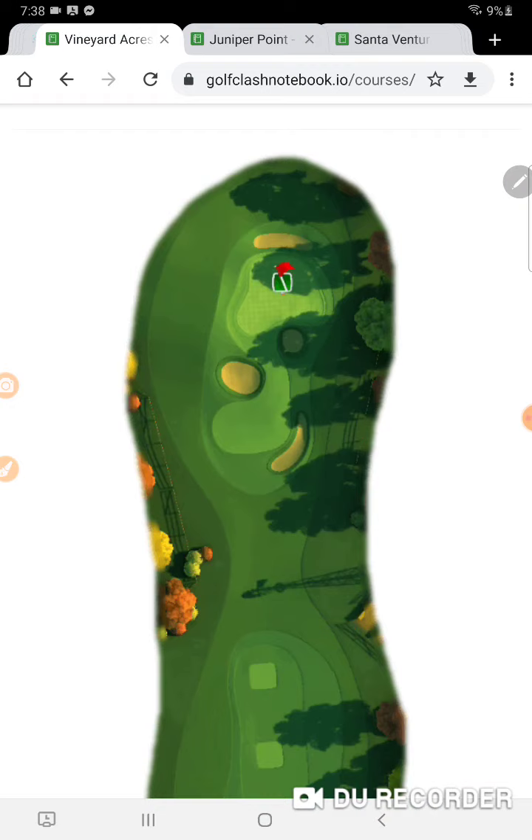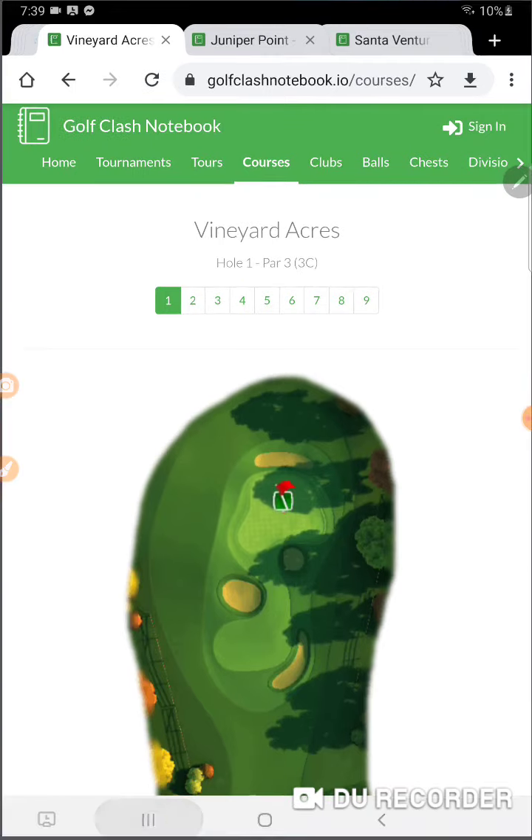I'm right there on this hole. The wind is blowing — on the front 9 it was blowing from the right to the left in a forward moving direction. I'm at one per ring, one and a half backspin, one left-hand sidespin, and a 30% wind adjustment. That's where I'm at right now.